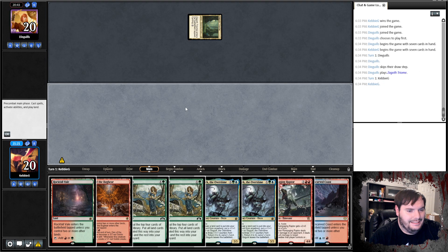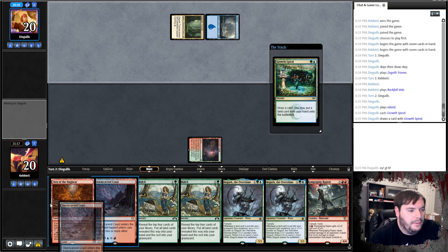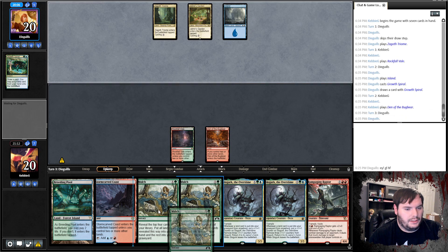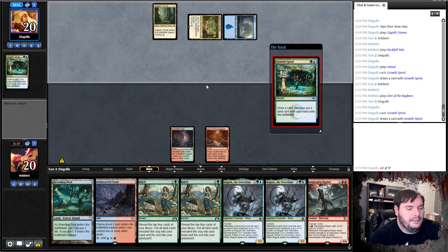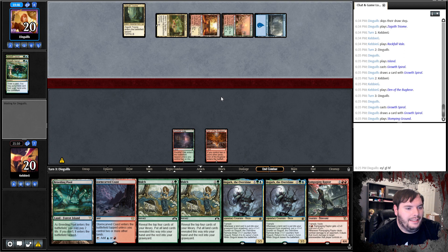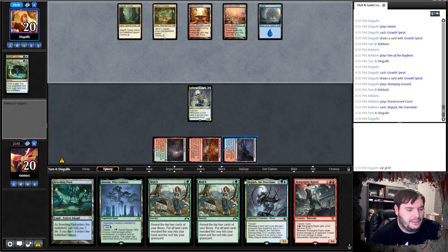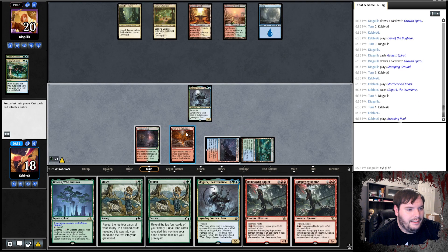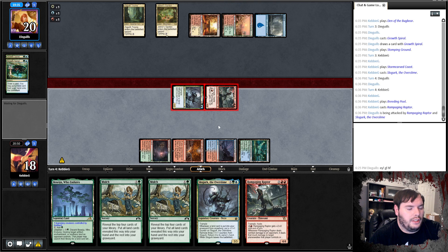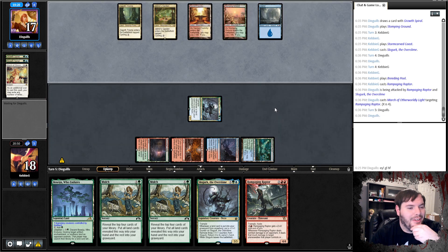Sacred Foundry tapped, Stomping Grounds tapped. He's out-ramping the player that likes to ramp — how am I supposed to beat this? Play Slowgurk, pass the turn. Opponent skips through their turn — I think I threw him off track. Play Raptor, attempt to attack unless he has a Shark. March is my Dino. If he's a true fan of my channel he would know not to hit the dinosaur — I'm kidding. I don't think I'm going to Beseju as a land. Play Raptor, go to combat, smack you.